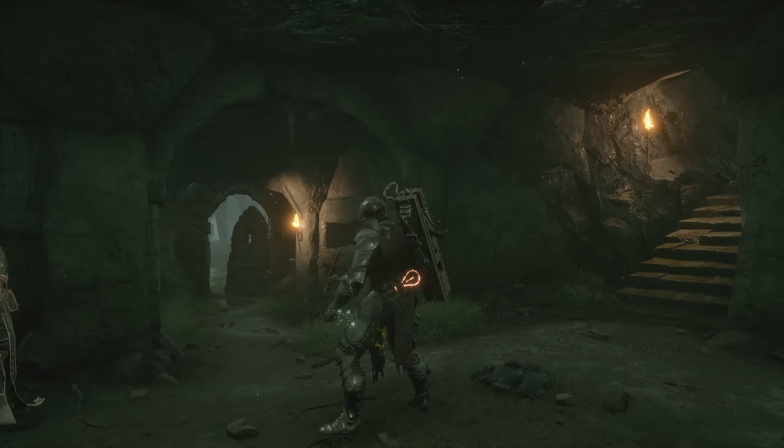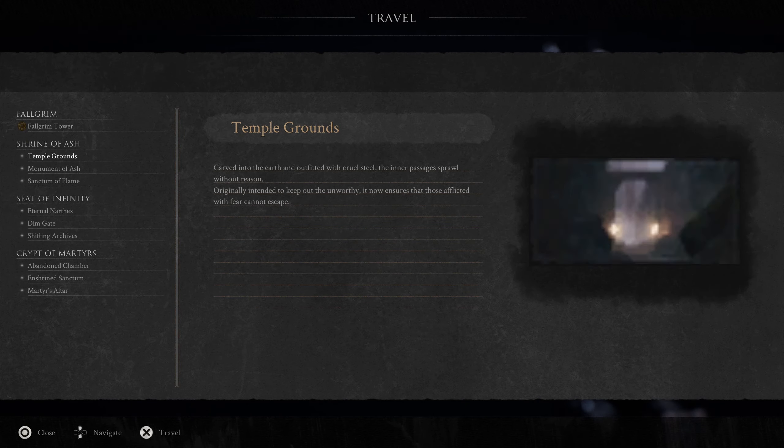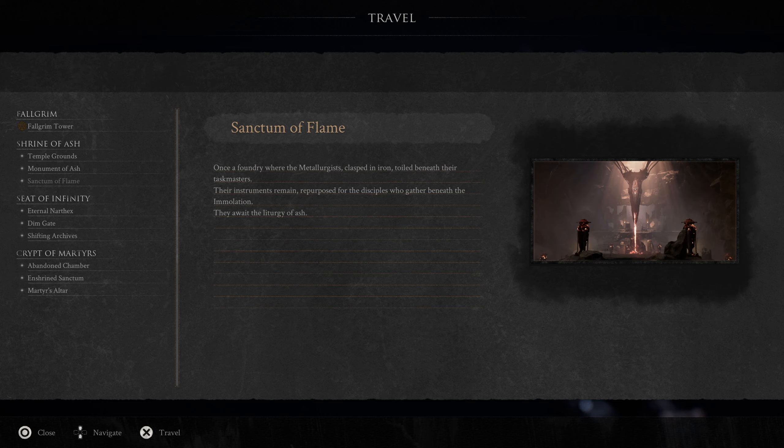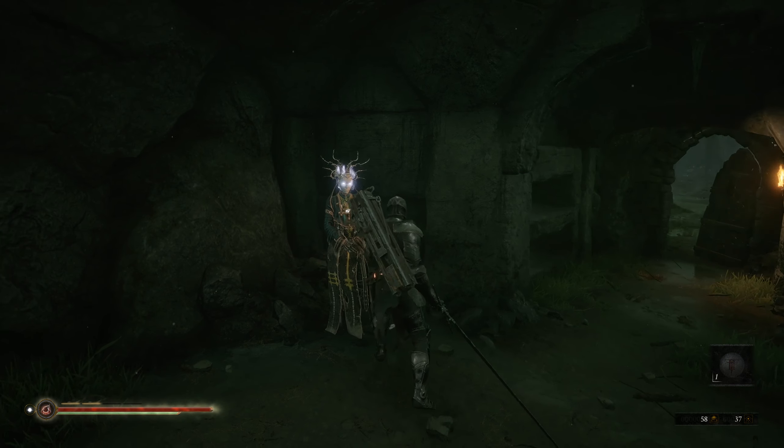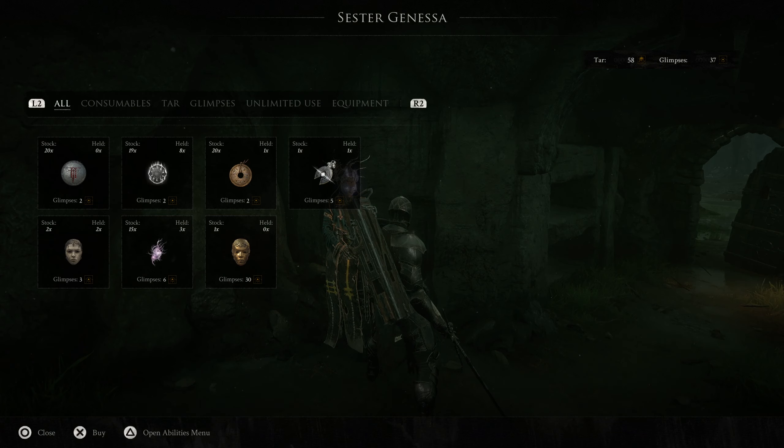To unlock fast travel — the ability to teleport around the zones — fully upgrade a shell first by unlocking all of its abilities, and then while inhabiting that shell, talk to Sister Ganesa to purchase the Ornate Mask.